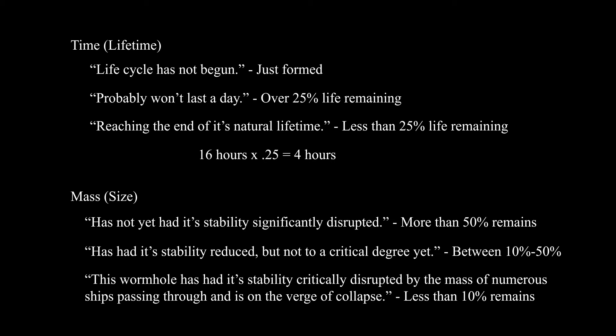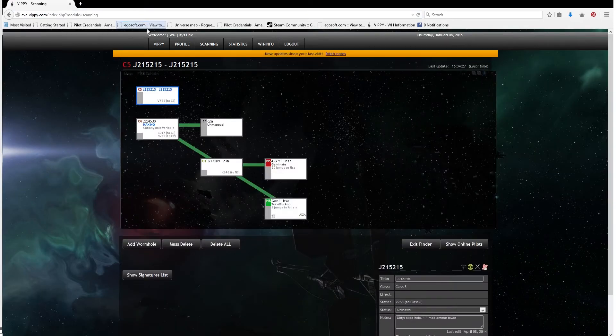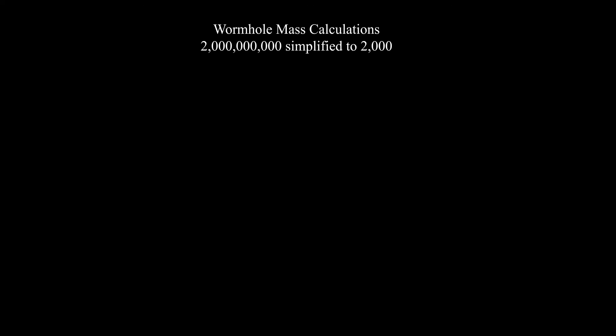But how do we find out how much mass or lifetime the wormhole is supposed to have? For that, we'll use Vippy. We go to eve-vippy.com, then to Wormhole Info and Wormhole Mass Table. Here we can see all the information for all the different types of wormholes available in EVE — the amount of mass the wormhole will allow to jump through it, its total mass before it collapses, and its lifetime in hours. We can see the C247 and the N766 are both 2 billion mass. We'll simplify that by taking it down to 2,000.